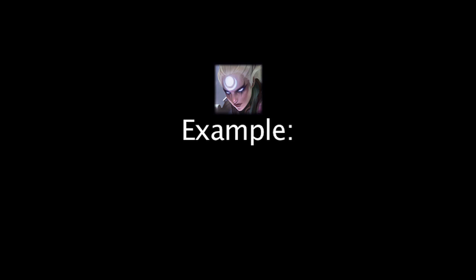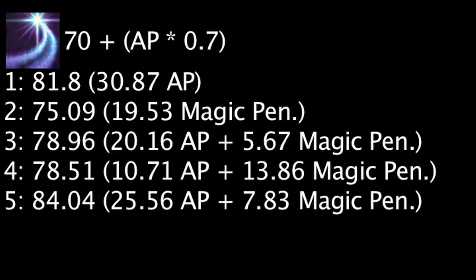We also assume 8% magic penetration from masteries. Let's use one of Diana's abilities as an example. Diana's Crescent Strike will deal magic damage equal to 70 plus 70% of Diana's ability power. The rune page with glyphs and quintessences of ability power and marks of magic penetration will allow Diana to deal the most damage.